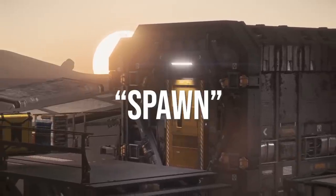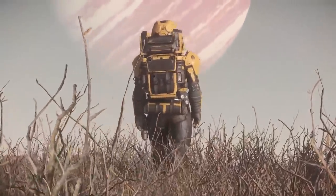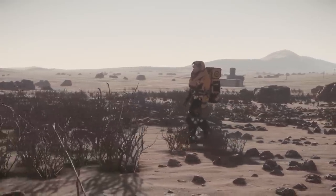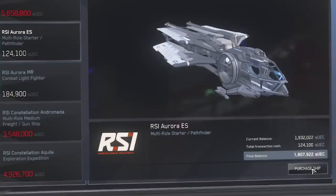The plan is: let's spawn at a mining outpost near a cave. We'll walk over, mine, sell, repeat, until we had enough to buy the elusive Aurora ES for 124,000 AUEC. Easy enough, right? Wrong.